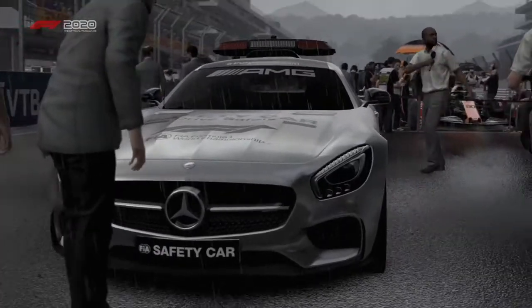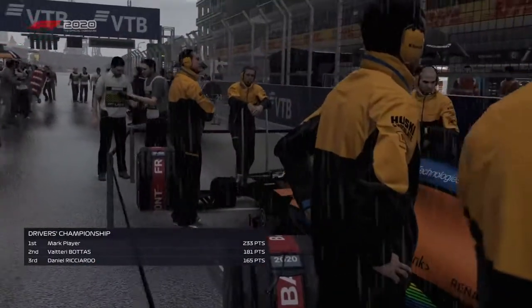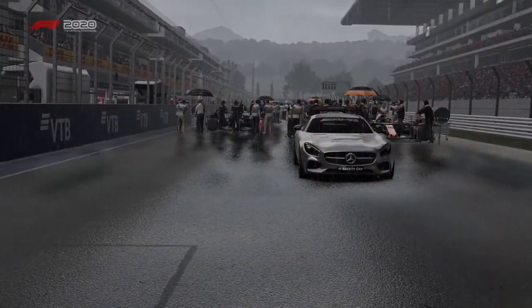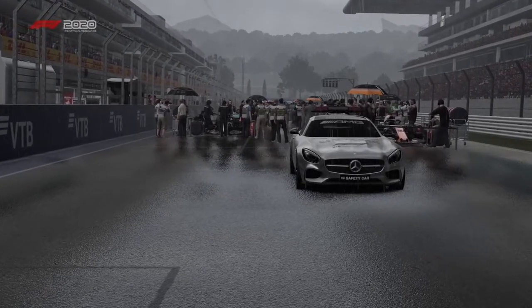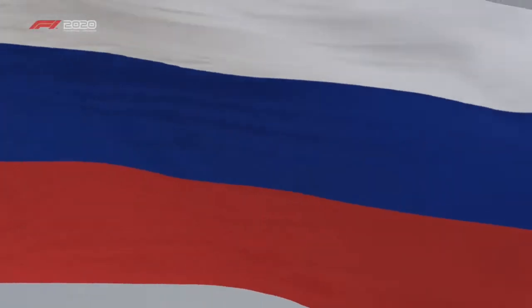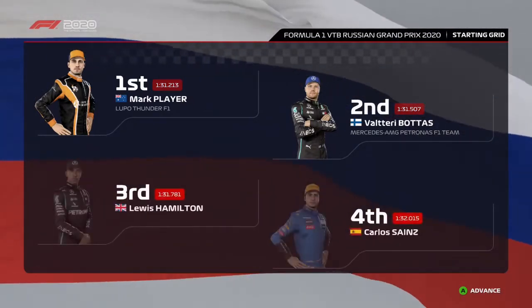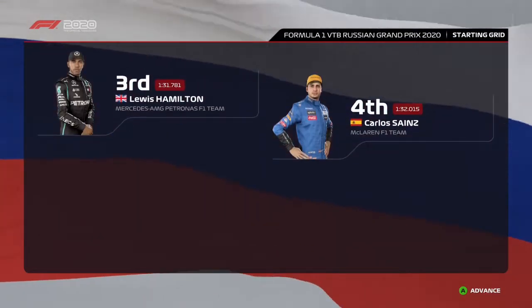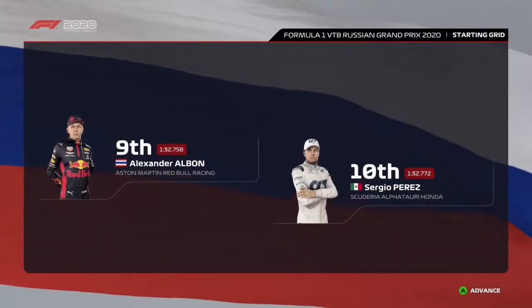A warm welcome to Anthony Davidson beside me in the commentary box today. The Scientist has a really good lead in the championship going into this weekend — it feels like they've got one hand on the trophy. But it's vital they don't let complacency creep in. The Scientist lines up on pole position and it's Valtteri Bottas that completes the front row. Looking down the rest of the grid we have Hamilton, Sainz, Romain Grosjean and Verstappen, Kvyat, Matsushita, Albon and Sergio Perez.